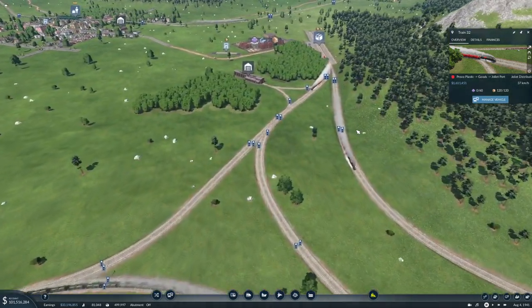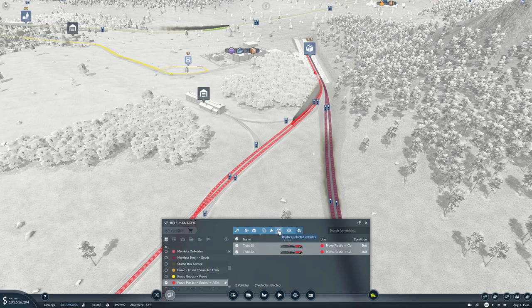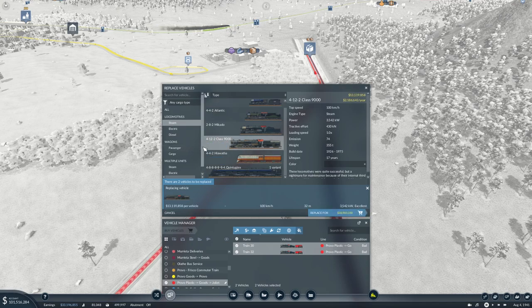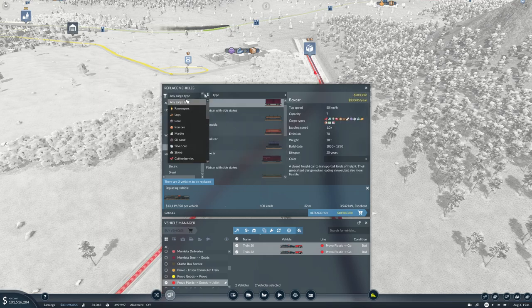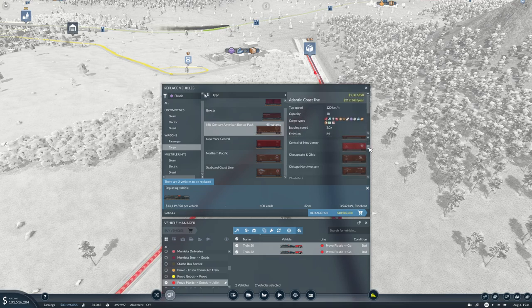We need to manage and upgrade these vehicles, replacing them with the 4122 Class 9000. This is a new feature where we can filter by cargo type - so we can select something like plastic. There are 45 variants of this, which is pretty cool. We can make a train that looks like a mix of different things.